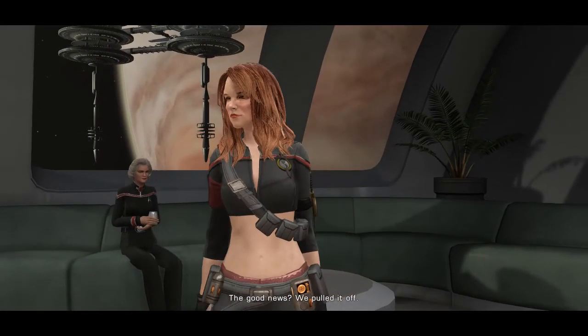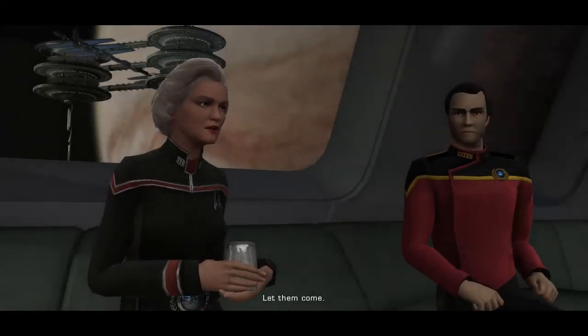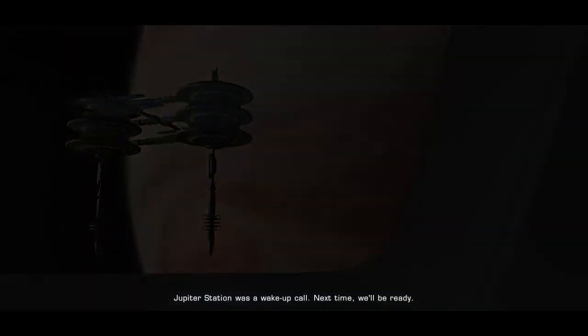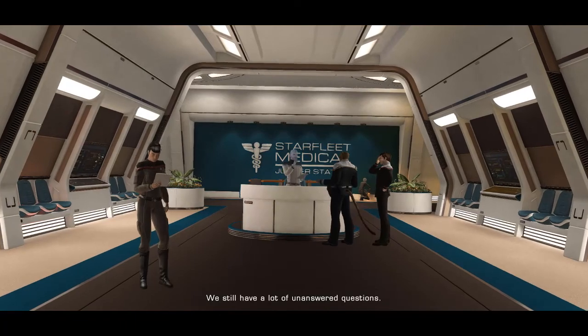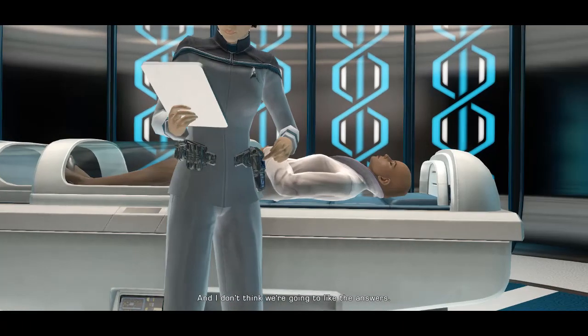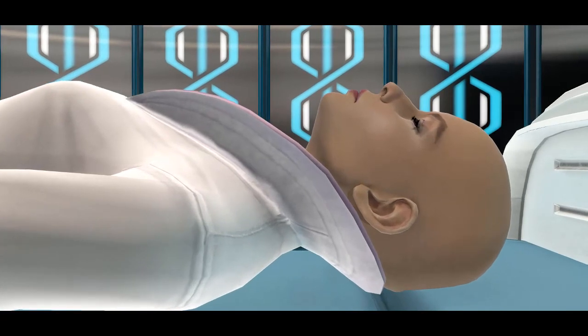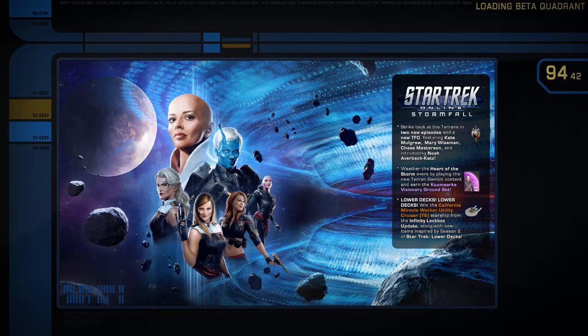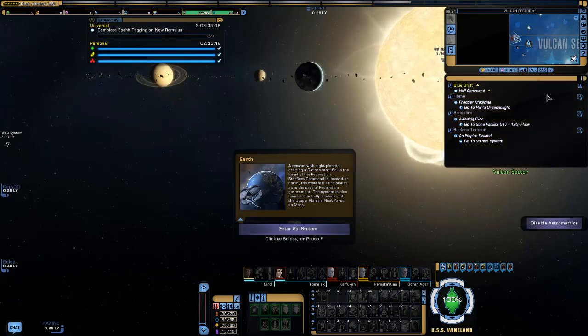Oh, there is a closing cutscene. The good news — we pulled it off. Bad news — Terrans don't like to lose; they'll be back, trust me. Let them come — Jupiter Station was a wake-up call, next time we'll be ready. They needed Ilea for something, but for what? We still have a lot of unanswered questions and I don't think we're going to like the answers. Jupiter... The other is coming. The other is coming. I mean, it was bound to happen when we see Lieutenant Ilea there — Star Trek: The Motion Picture is becoming a thing in the next episode.